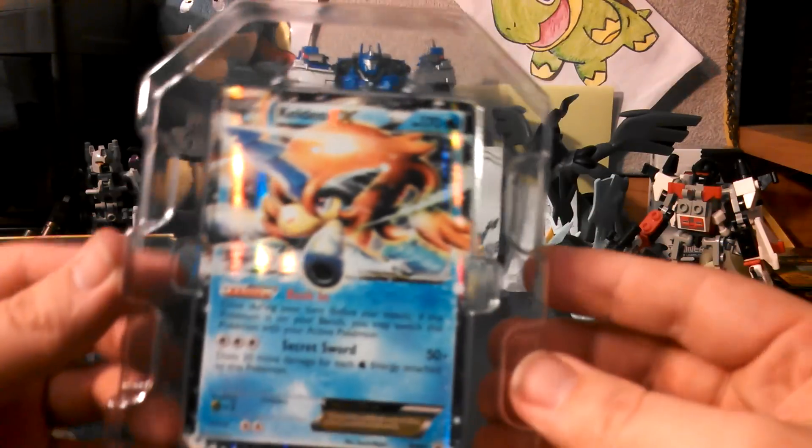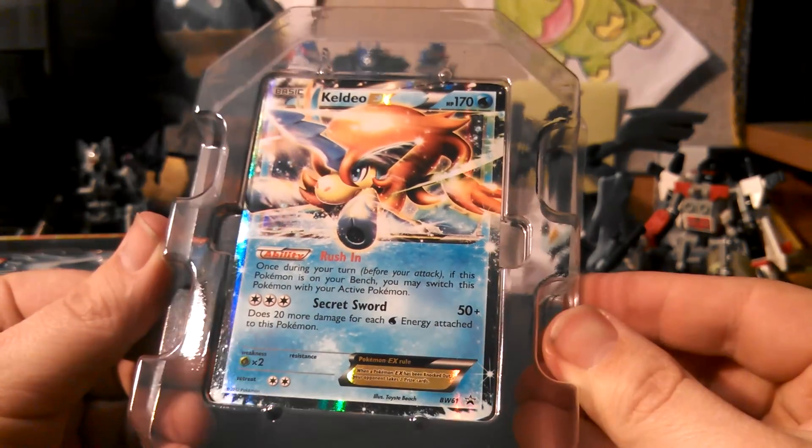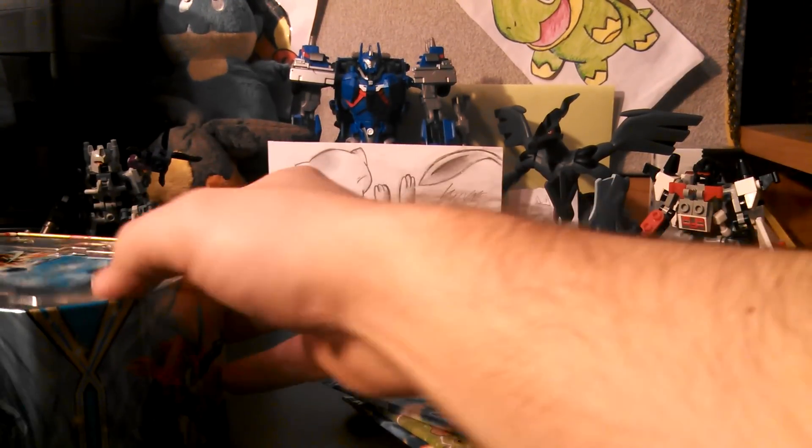And here is the Keldeo EX. That looks really awesome, and it's BW61. We'll go ahead and pull out these packs — still got another Emerging Powers. I've already completed all these sets, so really it doesn't matter to me.